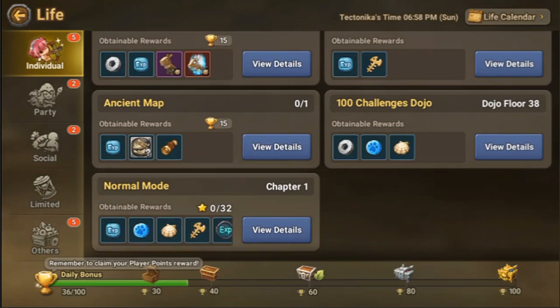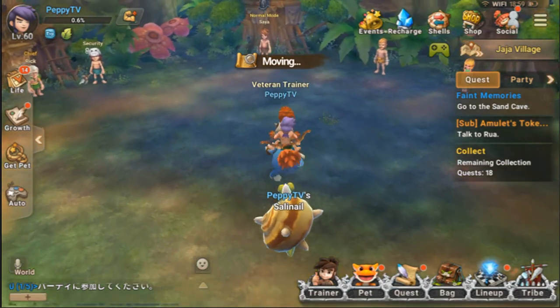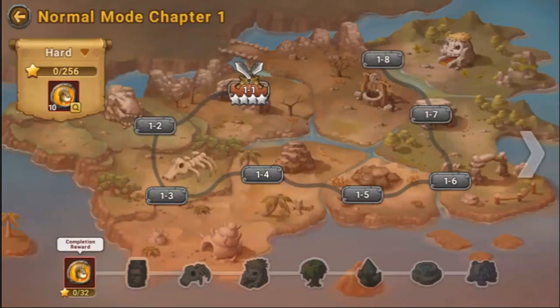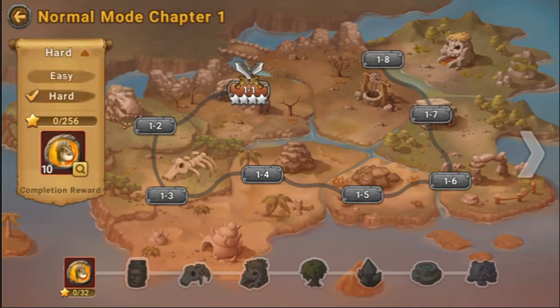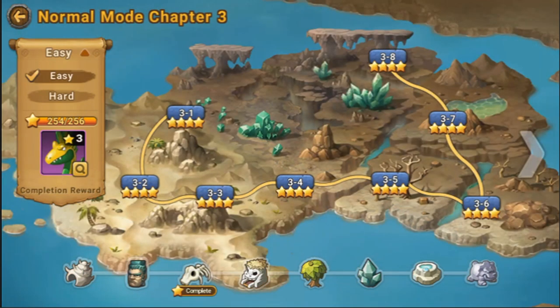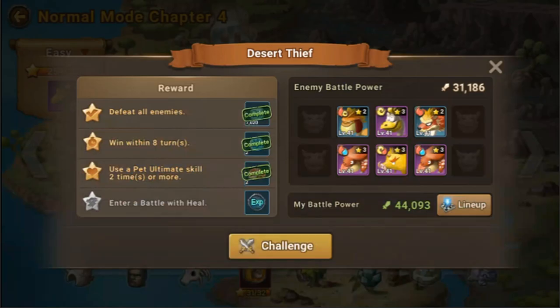Where is Chapter 4-2? Here it is. You can enter Normal Mode basically from anywhere. Also, this is a tip for level 60: if you're wondering where the Easy map went, just click on the arrow and then click Easy, then select the chapter you want to visit. The challenge requirements are: Enter a Battle with Heal, Use a Pet Ultimate Skill 2 times, and Win within 8 turns. Let's try and beat it.